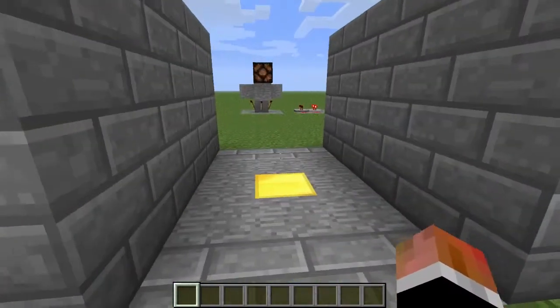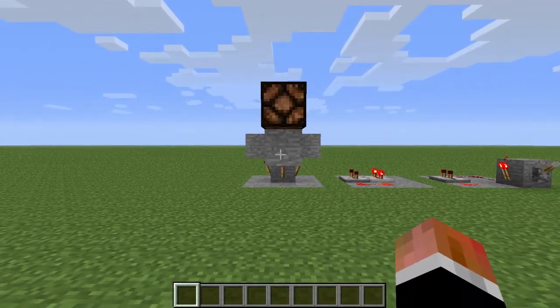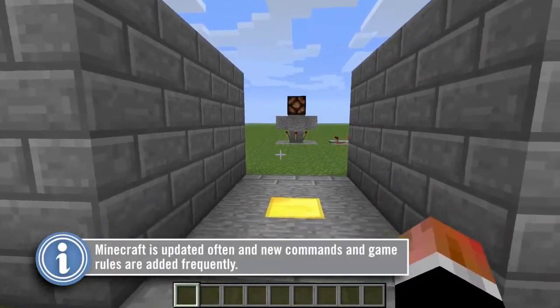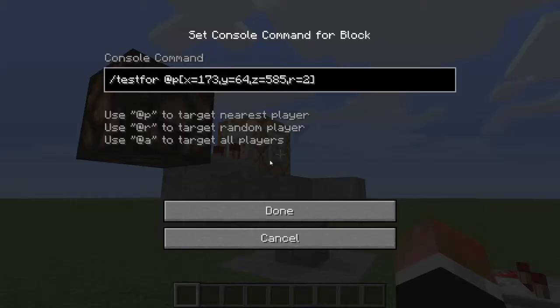However, there is another way to detect player proximity based on coordinates and a specific command block command. In Minecraft version 1.5, a new command was introduced called the testfor command. This allows the command block to detect if a certain set of criteria is met and output a redstone signal if it returns true. For example, the command is set to /testfor @p, which detects the nearest player, x equals 173, y equals 64, z equals 585, r equals 2.